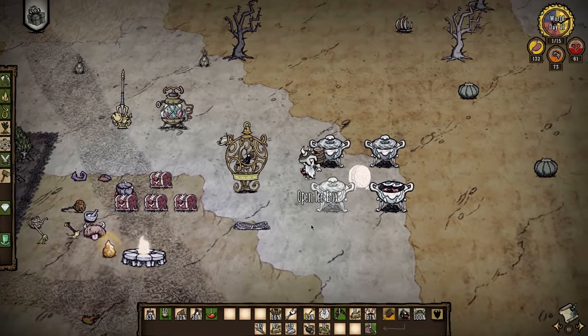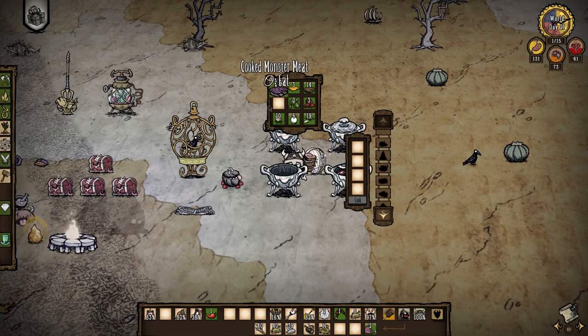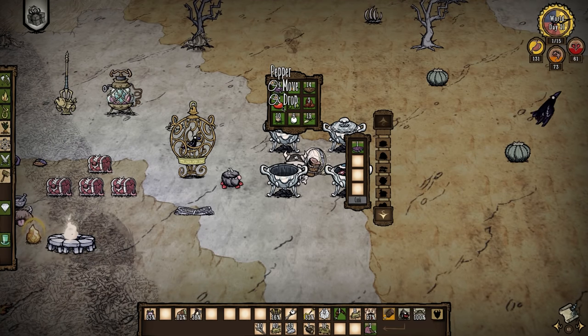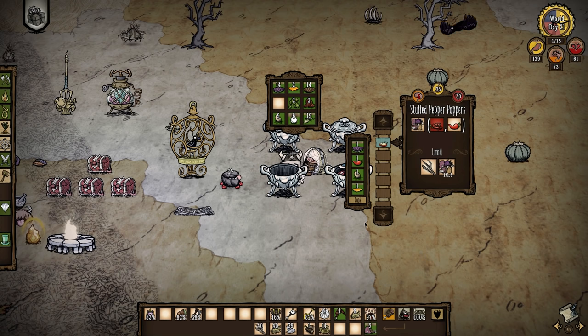I'm starting off this winter looking a little ragged from an unfortunate fire nettle in my garden so I'm trying to get Wilson healed up a bit. I had a pepper grow and honestly peppers have limited uses if you're not Warly. But one dish we can make with them is pepper poppers which only needs a meat and a pepper. I was actually trying to make some pierogi but this is fine for now.